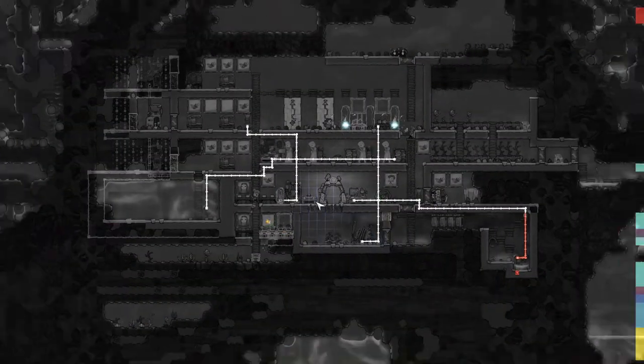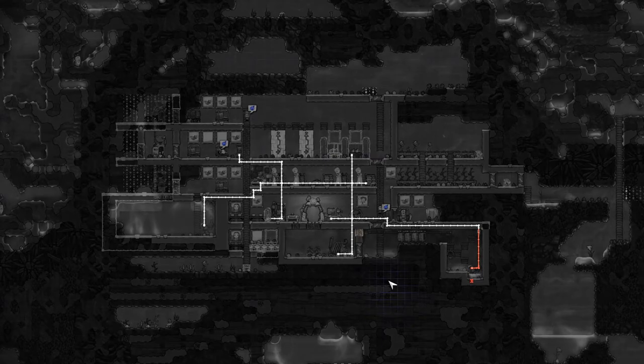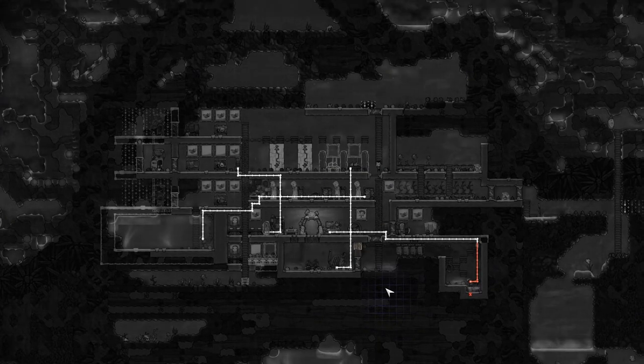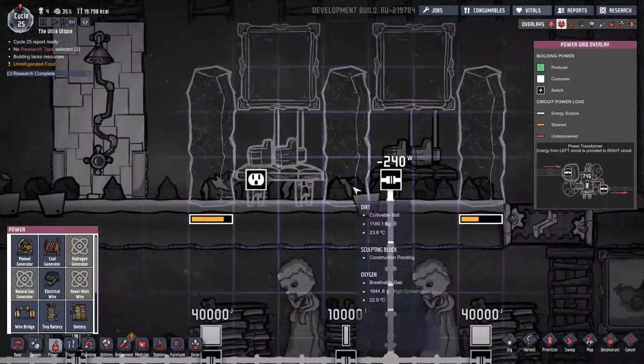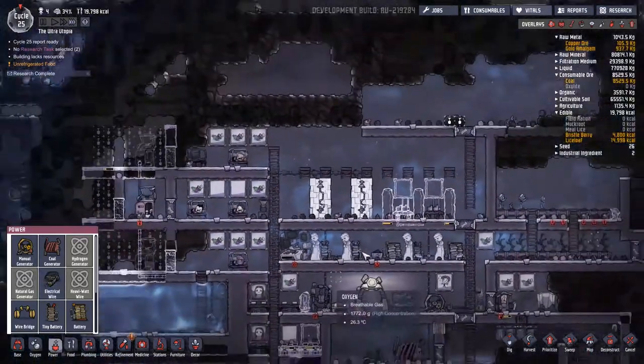If I press this and then go screenshot mode — yeah we can have a look. Actually the electrical system is a lot smaller and more compact than I thought it would be. Let's turn screenshot mode back off. Okay that's nice, that's cool. Let's do a few more wires there and there.